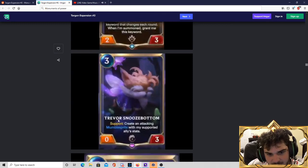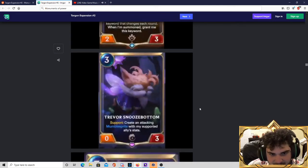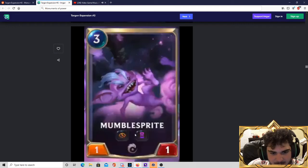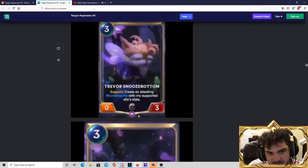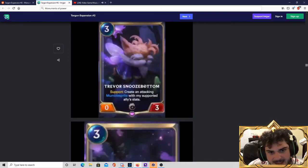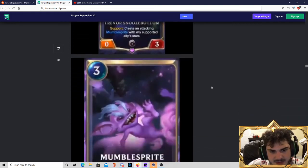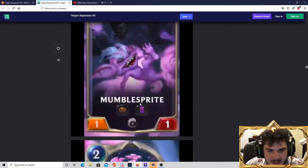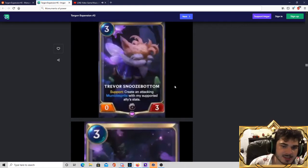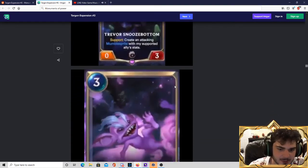Trevor Snoozebottom — 3-mana 0-3. Support: create an attacking Mumble Sprite with the supported ally's stats. The Mumble Sprite is ephemeral and elusive, so it'll push some decent damage if he's supporting a good unit. But this card itself sucks — 3-mana 0-3 is terrible. It needs to be supporting something really good for the Mumble Sprite to be worth it. This is a tricky one. This is an Ionia card, so it goes in the Lulu deck, but I don't think Lulu really has use for this right now.